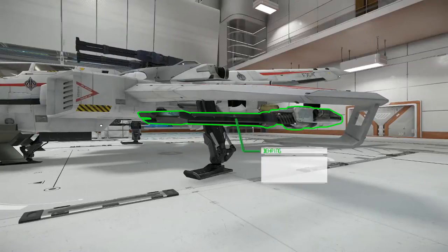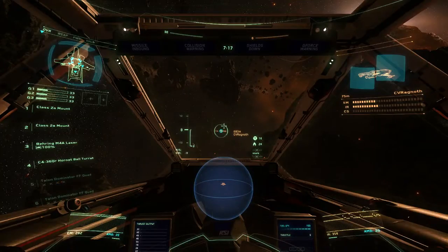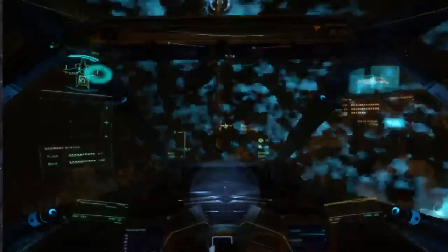The Bearing M4A Laser is a size 2 weapon. It generates 34.5 heat units per shot, takes over 3 minutes to overheat, and generates 60 units of power per shot. It also has a max effective range of 685 meters.